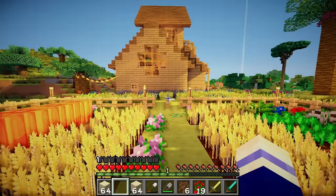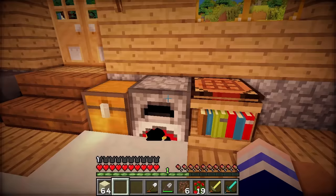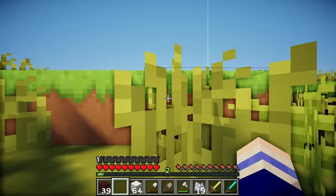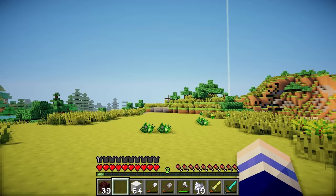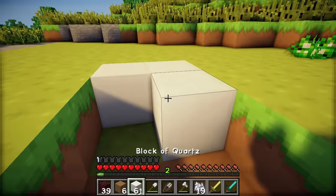Now we can get this sand smelting and make some glass for dyeing! Smelt away my lovelies! While that is smelting, I'm going to build the garden all the way over here. I have selected a huge space over here to have the garden — I cleared it out, it's all flat now. The first thing I'm gonna do is make a path straight down to the end here and fill it in with quartz. I think this looks beautiful!